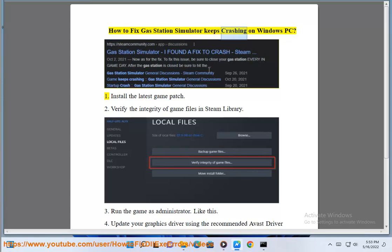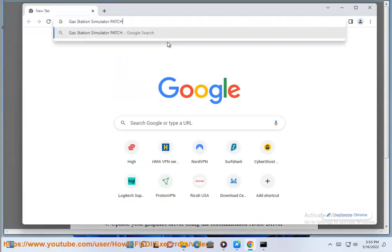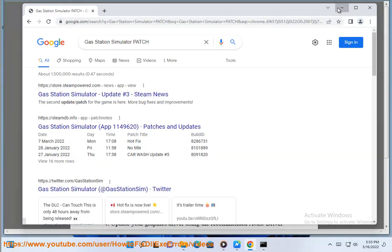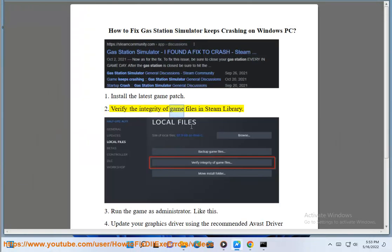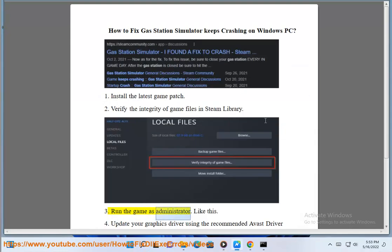How To Fix Gas Station Simulator Keeps Crashing On Windows PC. 1. Install The Latest Game Patch. 2. Verify The Integrity Of Game Files In Steam Library. 3. Run The Game As Administrator.